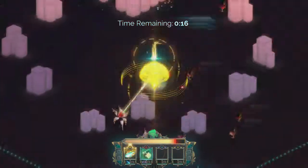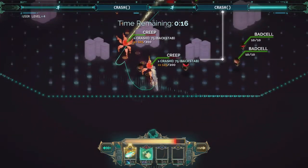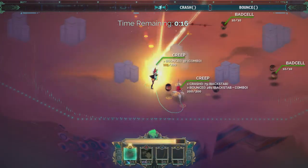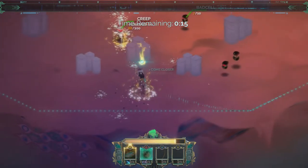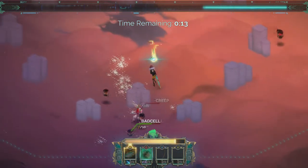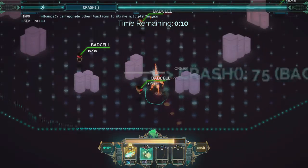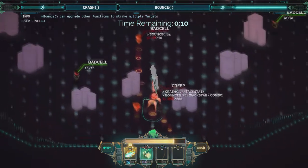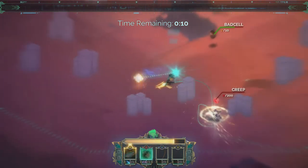The real strategy, if you really want to do this with plenty of time left, is you want to get two Creeps in a turn. So you can get behind them, Crash two of them, then Bounce it and kill two of them. I couldn't do that this time because a Creep moved out of position and I didn't get the backstab on Bounce. But that's basically the idea — get behind them, Crash them, and then Bounce something off of them to get rid of those Bad Cells.